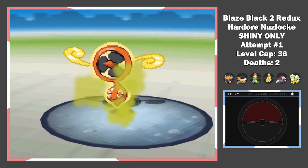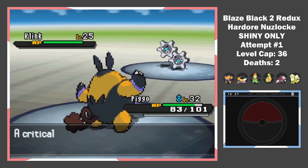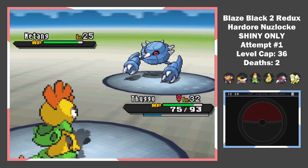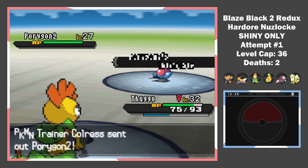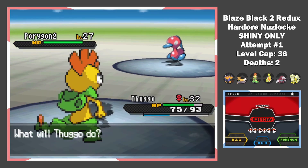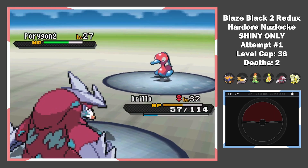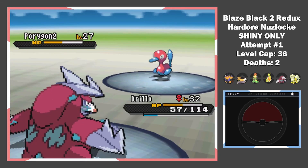Out comes Rotom Fan and I send out my recently evolved Excadrill. A bit of luck on the Rock Blast and it's down. Klinklang is switched in, but Pigo burns it to a crisp moments later — that's why you don't send steel types. Thuggo comes back out to handle the Metang. Lastly, the most toxic Pokemon so far: a Porygon2 with an Eviolite and Tri Attack. Of course it gets the burn on my physical attacker. I Smart Strike it with Drillo, but it does no damage, and of course it also has Recover. This is gonna be painful.